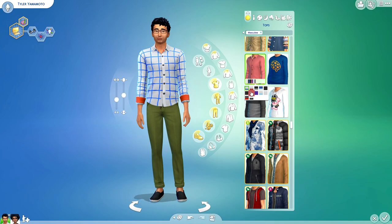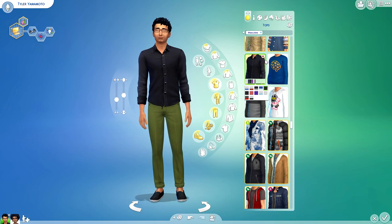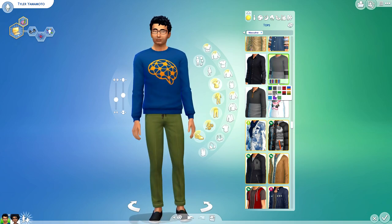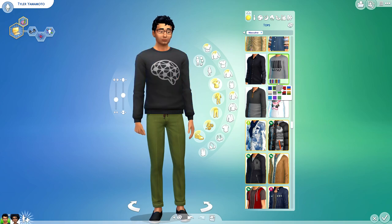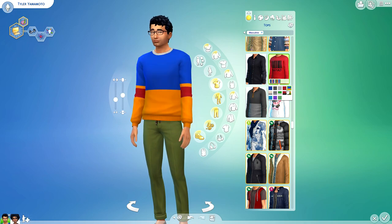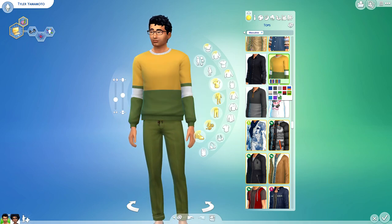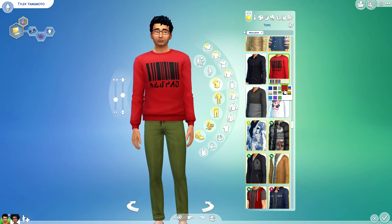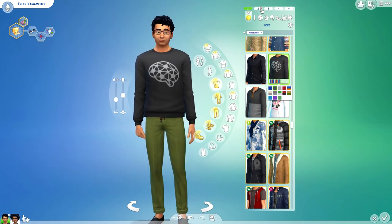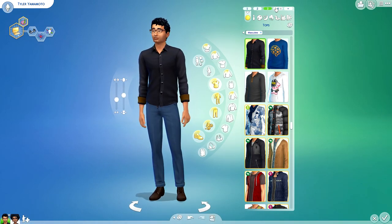Let me know in the comments if the shirt is new or old so I can get my facts straight. This sweatshirt here is really cool — I had no idea we were getting this. It has like a little brain graphic, it's a crew neck style. There's also one that is like a skew bar design, and another with a color-blocking idea. I really like these options — kind of casual, chill and relaxed. You can pair it with the pants or do a whole bunch of different things.